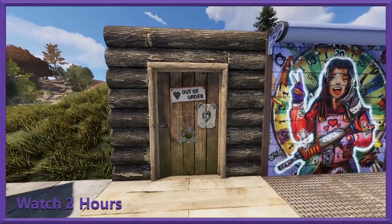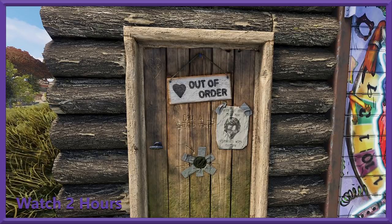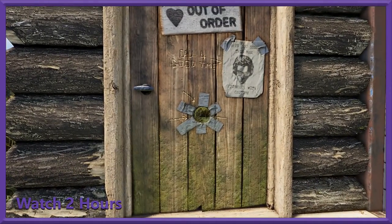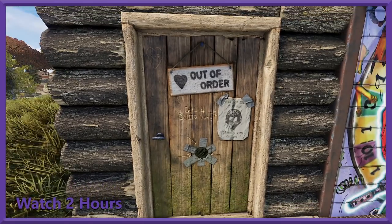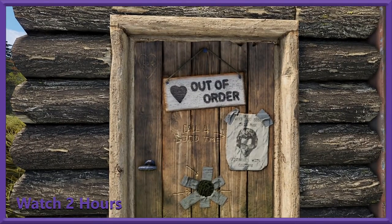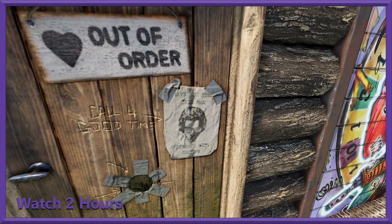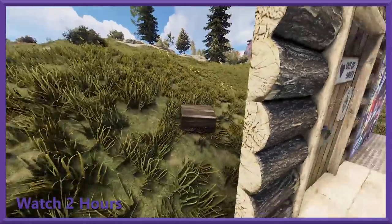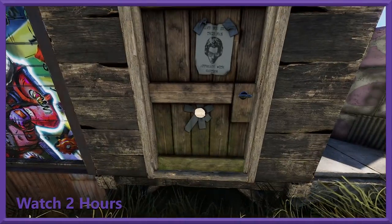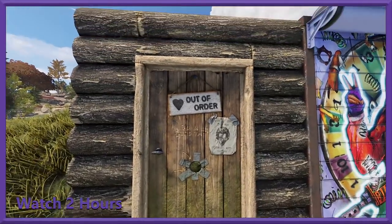Then we've got two deployables. The first is Suspect's door — the Door of Glory. It's definitely meant to be like a bathroom door: 'Call for a good time,' with a picture of Suspect asking if you've seen this dangerous man. Wooden doors can be different on either side — you've got the poster and some duct tape on one side, and a pretty mossy door on the other.